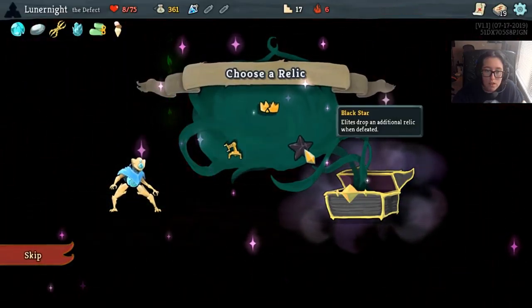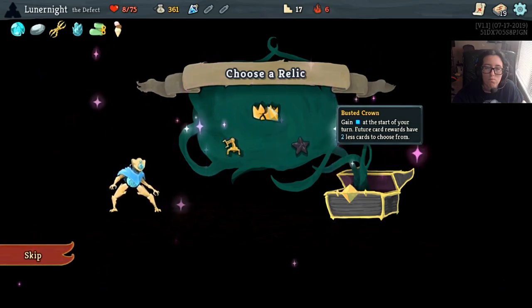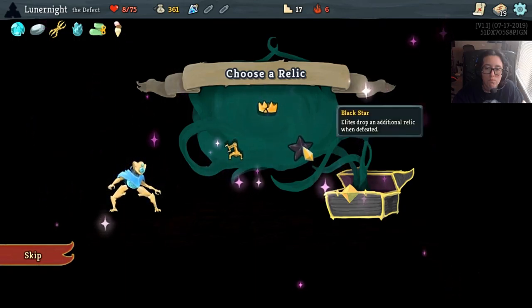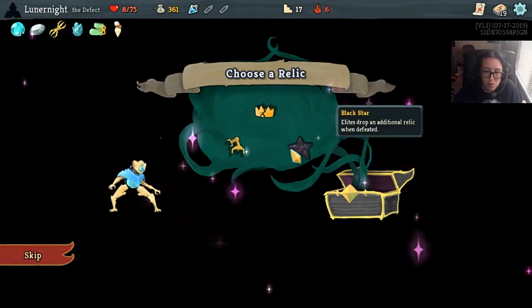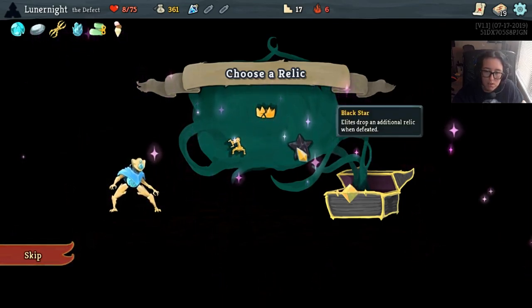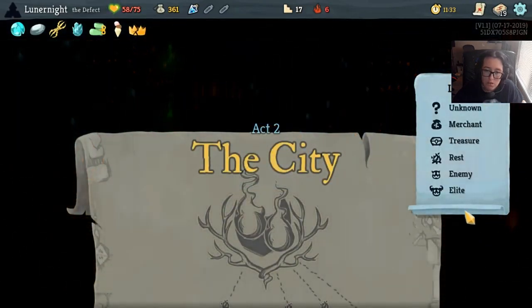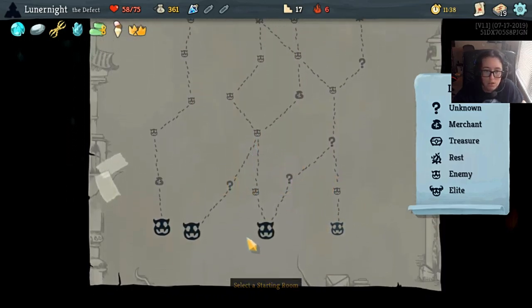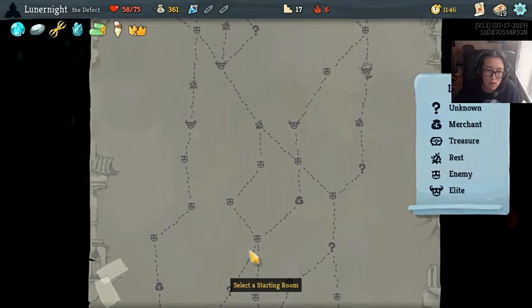Nope, I don't want to save up for it. I hate you right now. Between the Busted Crown and the Black Star, I'm gonna go with the Busted Crown. Always take the energy relic - as people have told me, always take the energy relic. What was I doing with my life?